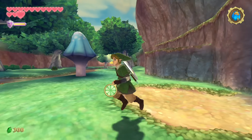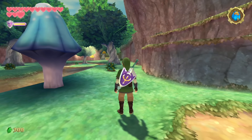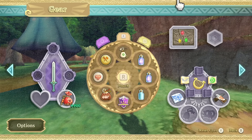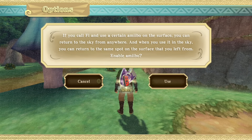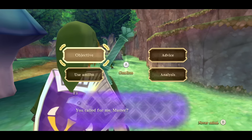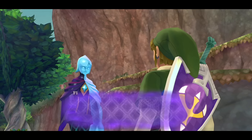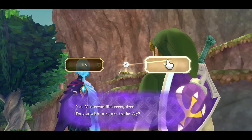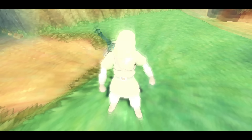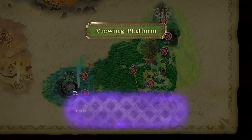Let's go get that piece of heart — and that's 13! Neat-o. Now let's head over to the viewing platform. I'm going to scan the amiibo — I have to tell it I'm going to scan things. That was a weird animation, almost like the Silent Realm animation. The Silent Realm — that's where we're going! Great viewing platform, let's go there.